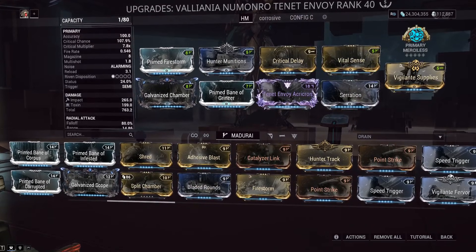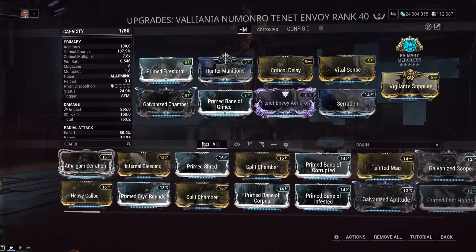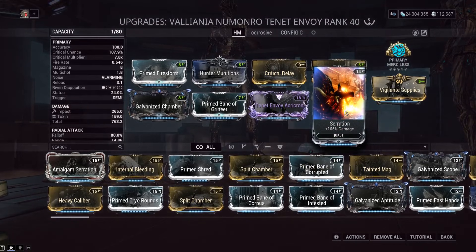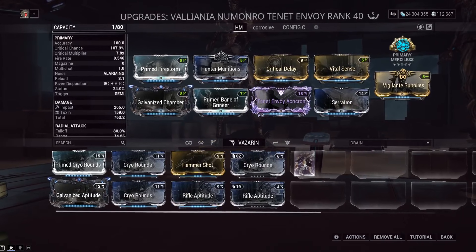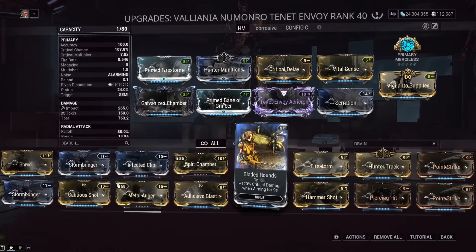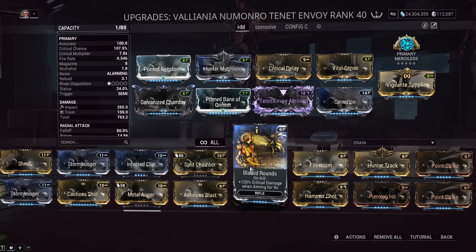You want a little over 100% to get that orange crit possibility and a small red crit chance. The last slot with Serration feels like a flex slot depending on outside buffs. Serration is nice for getting initial kills to get Primary Merciless going. You could also run Hammer Shot for increased crit damage and status chance, raising your chance to proc viral which indirectly increases Hunter Munitions proc damage.